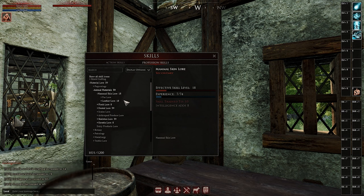Now this probably goes without saying, but each time you craft you're going to be gaining skill points that levels your skill, and when you level your skill you up the quality of the item you're crafting.